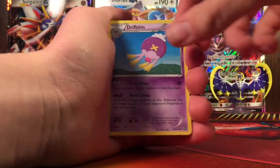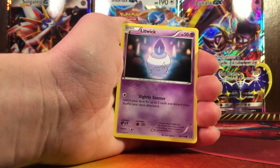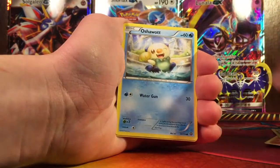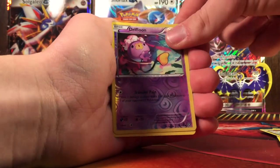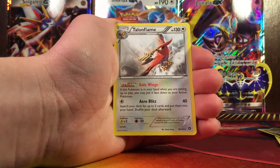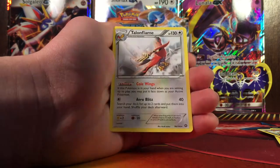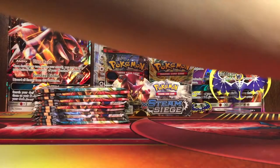So we got Drifloom, Zwillius, Claw Fossil Innerith, Litwick, Ponyta, Morrill, Oshawa, Krogon, and Reverse Drifloom. The rare in the first pack of this part is a Talonflame regular rare. I think this is actually a good one — I heard it was pretty good, though I might be thinking of a different Talonflame card.